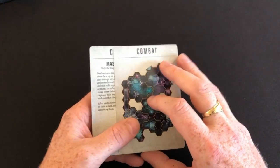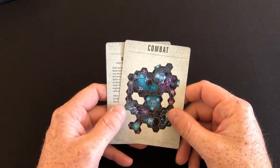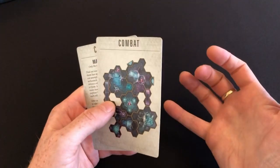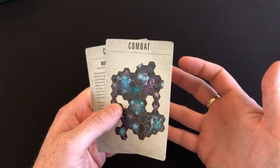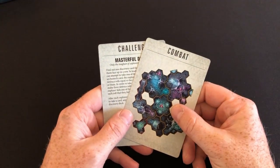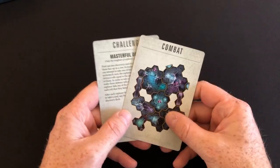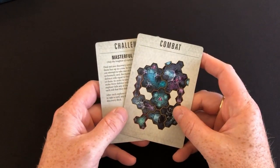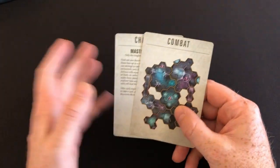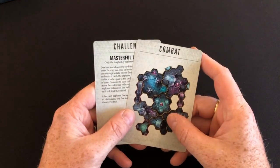This continues until you achieve the objective of the scenario you're playing, which at the moment they're all pretty much the same. The core set mission, the Traitor Command mission, and the Dreaded Ambul mission all involve going around exploration cards until you find a specific amount of a specific type of object. Once you've found that, you can tackle what they call the strongholds. The expansions only have one stronghold each, but the core set has a series to tackle.